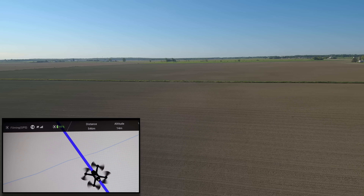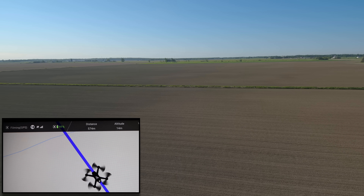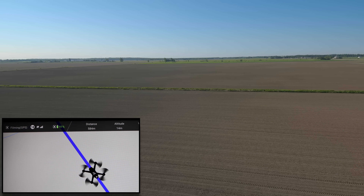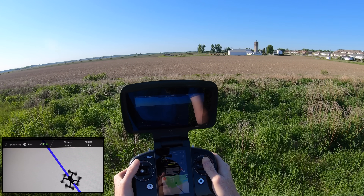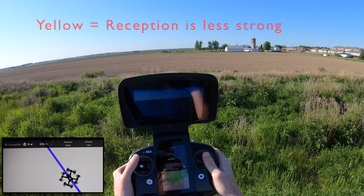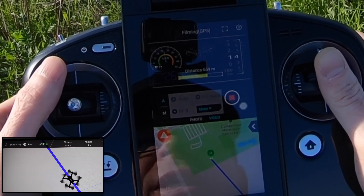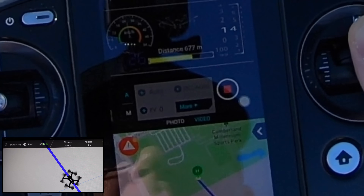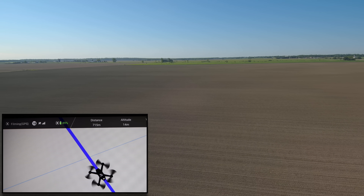I'll put the conversion from meters to feet below so you can see how far this is going. I can see my little map below — looks pretty good. I'm coming up to 600 meters, and I'm getting a yellow signal on my range. It says I'm getting into the farther end. My display changes to a yellow range coming up to 700 meters.